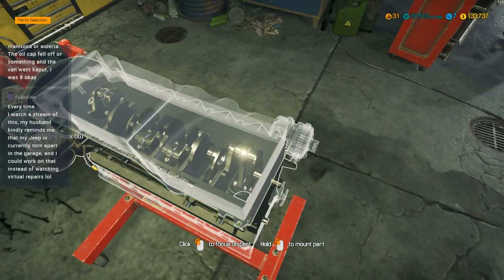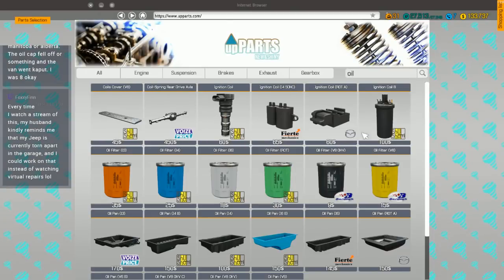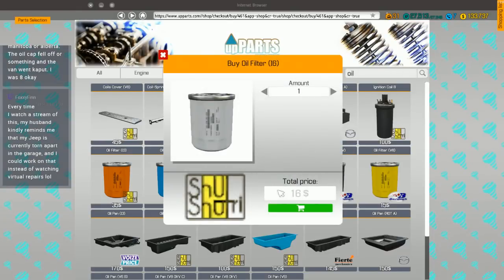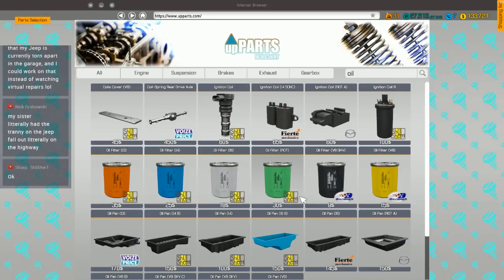We need an inline six, an oil pan, and a filter. There's our inline six. Someone mentioned the oil cap fell off over in Alberta — yeah, that would stink.